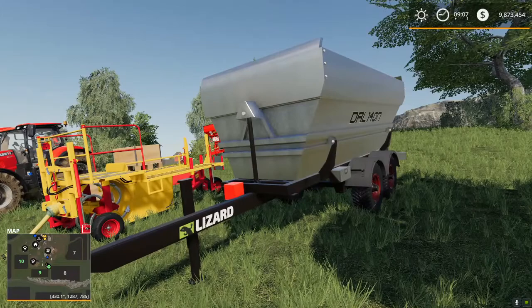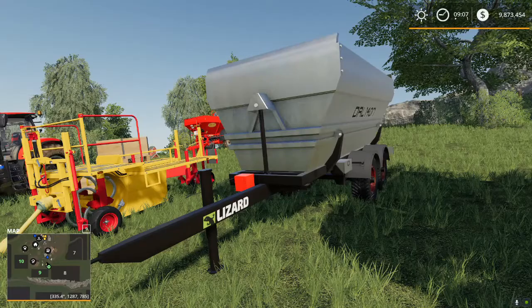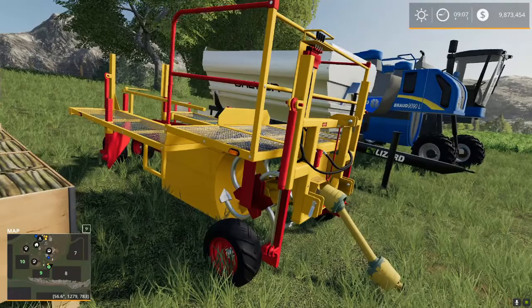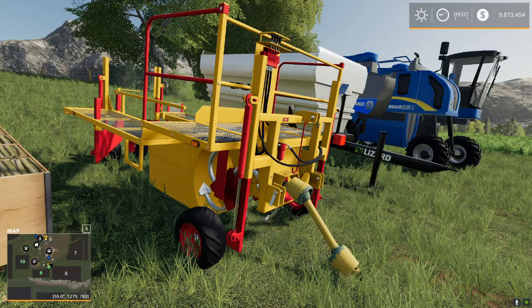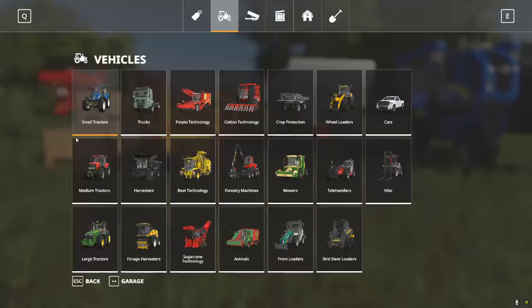The second piece of equipment is actually fairly optional — you don't necessarily have to have this — but this trailer, the DRL 140N, is specifically designed for grape harvesting. You do have to have the Damcon Planter. This is a special Damcon Planter set up just to plant grapes. It won't be harvesting anything.